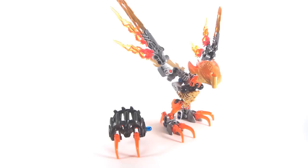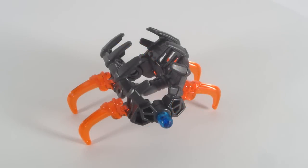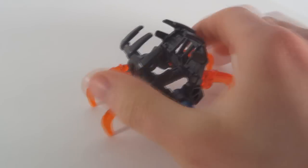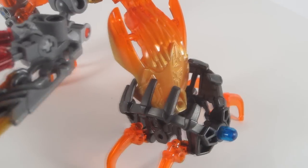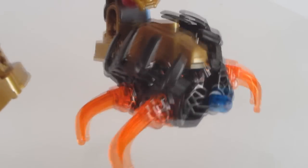With Ikir comes the Shadow Trap. Obviously, there's not much to talk about. It opens, it closes, and it's kind of modified from the others. It has four transparent orange legs and one blue eye — it's the only one with a blue eye thus far. What you can do with it is it will wrap around a creature head and around a Toa's foot, but that's really the most you're going to get out of it.